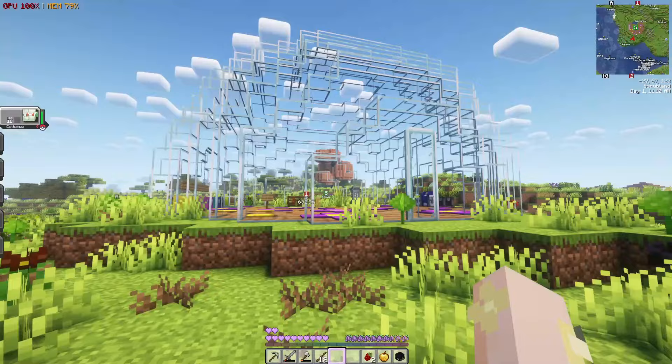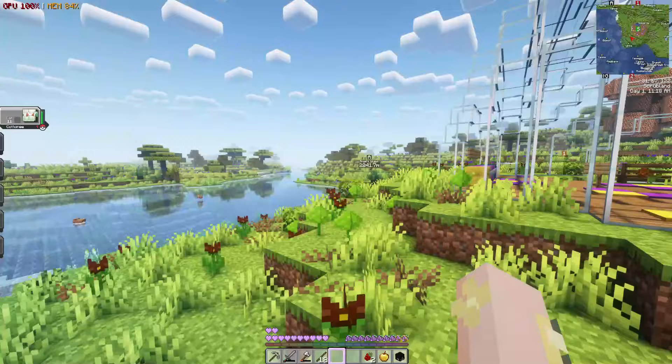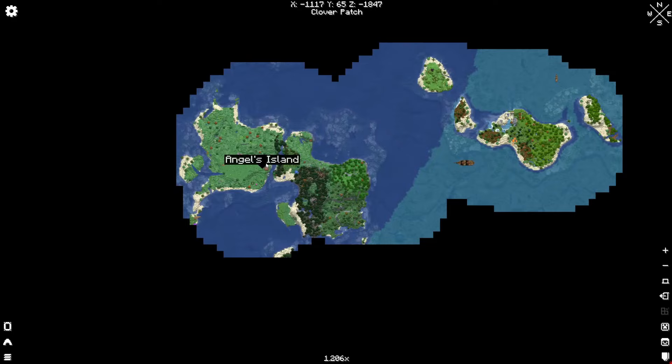This is what the spawn looks like. There's not a lot over here, we kind of just have this little glass dome and hopefully later on we could build up the spawn. Here is the map I wanted to show you guys. This is basically like a very island-like world and this is the spawn island, and when we go above here we actually have Angel's Island and Milo's Island.